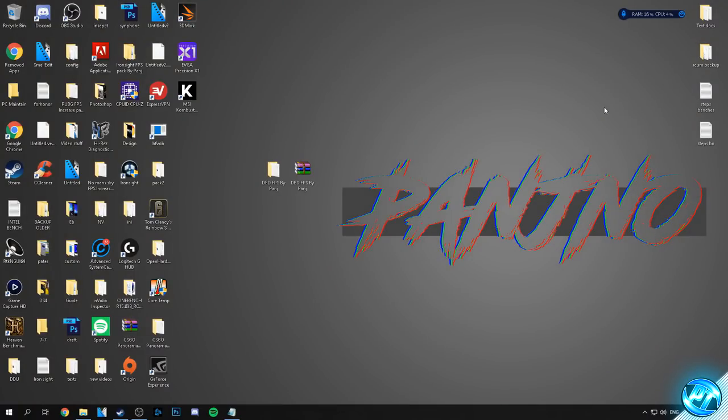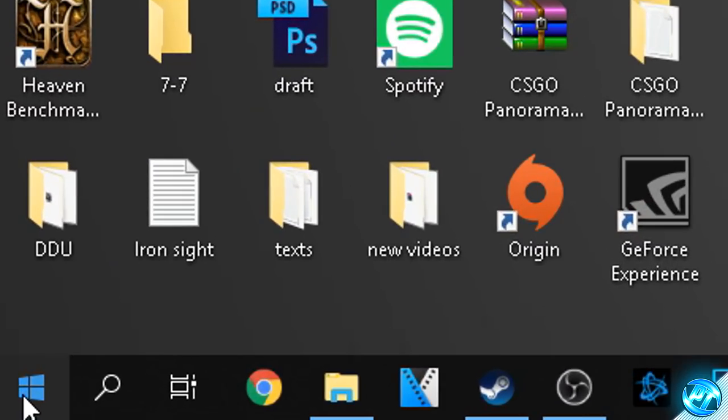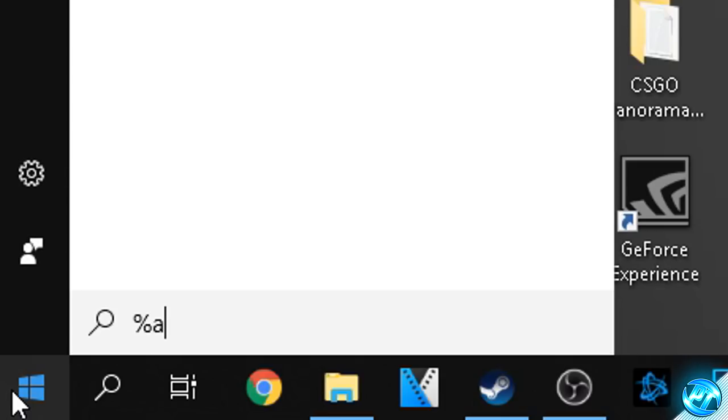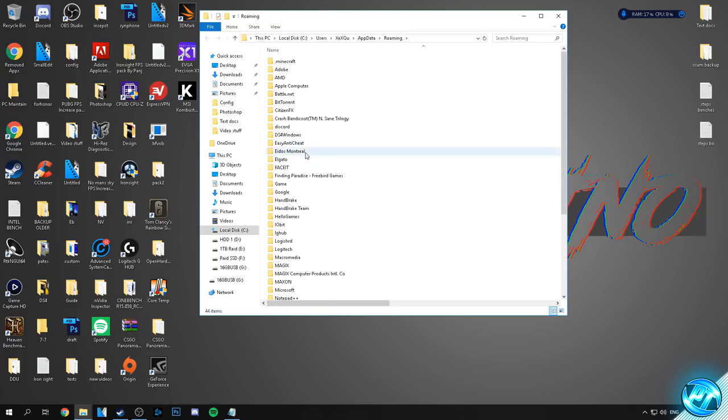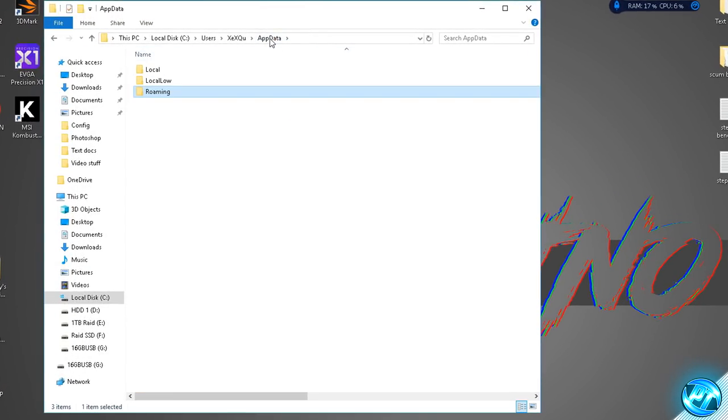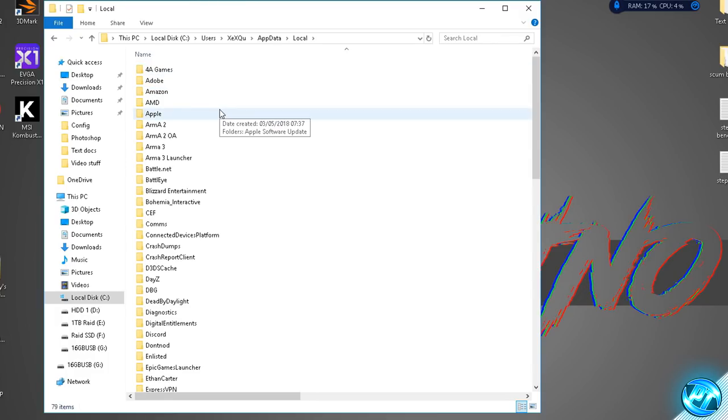Now we can install the optimized game config files, which is very easy to do. Navigate to the bottom left of your PC and click on the Windows button. Type in %appdata% and press the enter key. A folder will open — navigate up to the top and select where it says app data, then go down to the local folder by double clicking. Inside the local folder we're looking for the Dead by Daylight folder.